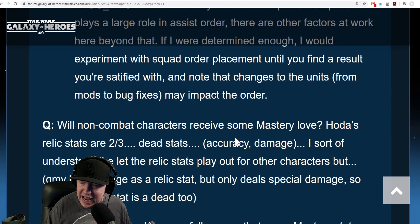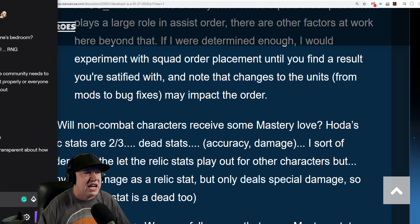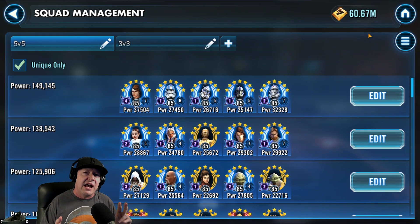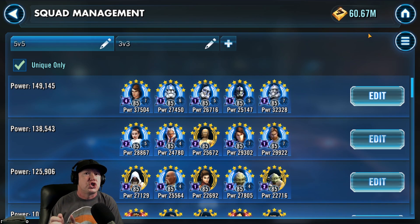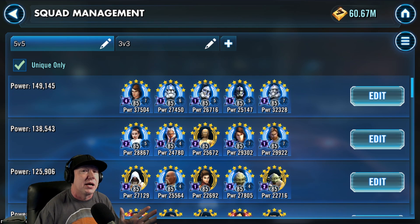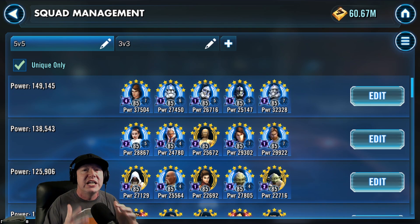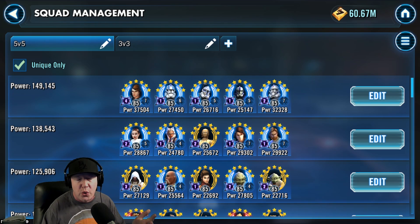I've worked on this for about an hour, and I'm on Twitch right now — everybody on Twitch chat has helped out a lot. So a big shout out to everybody on Twitch, because we came up with this. There are two issues: the mass assists, and we're also going to talk about revives. We're going off of a little bit of anecdotal evidence, logic, and this post.